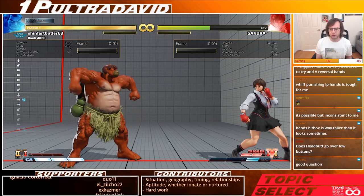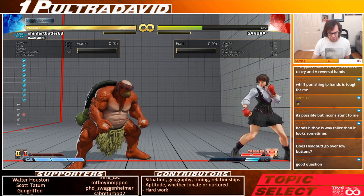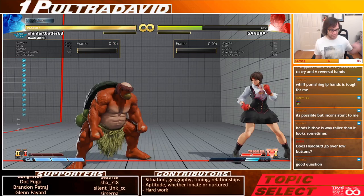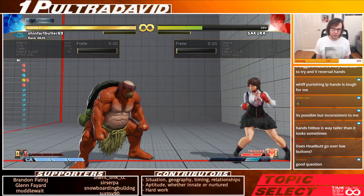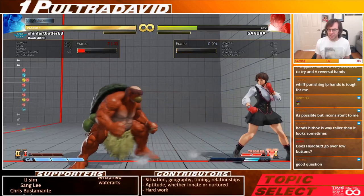How to buffer into hands? A bunch of different ways. The fastest is actually whiffing stand short — it's only 15 frames total, and it doesn't really put you at risk. It's not attacking forward in a way that's really whiff punishable. So you can use those 15 frames to buffer in hands. Obviously don't do that every time — you don't want to make it clear — but occasionally using stand short as a way to get into hands is pretty important.